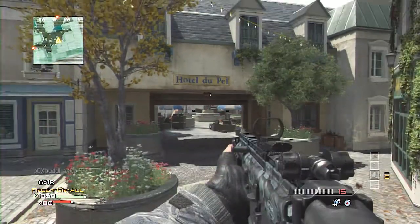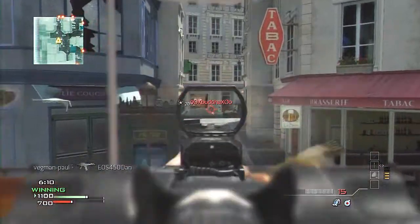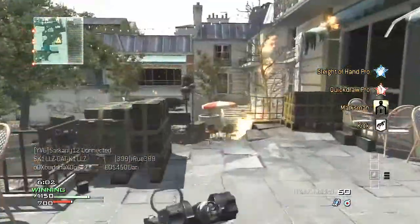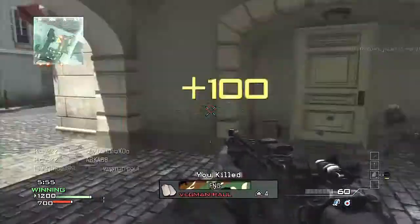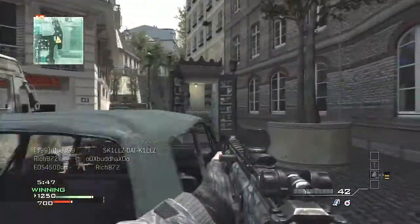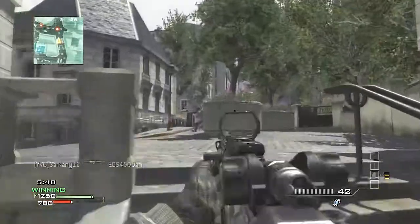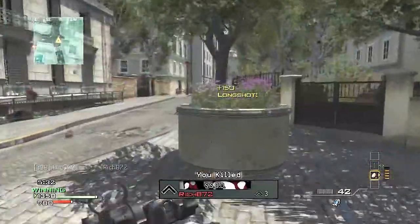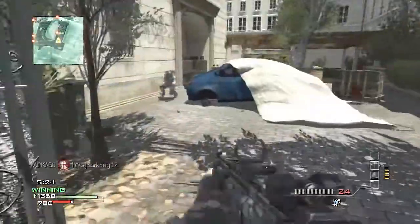I used the Marksman perk a lot in this video. You can just see people at a long distance like that — I would normally not have seen that guy. I ran out of ammo and got killed. But yeah, I'm really enjoying the game. Campers have no chance in this game, and if you want to be camp-free, go play Kill Confirmed — it's a very good game type for people who don't like playing against campers. Marksman helps you an awful lot; I'd stick it on, especially if you're in the low levels.